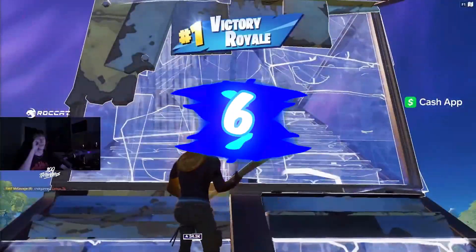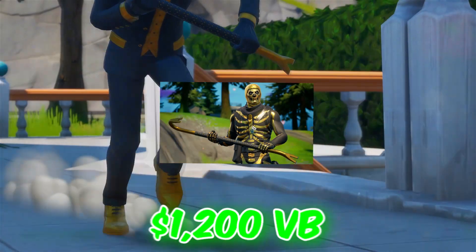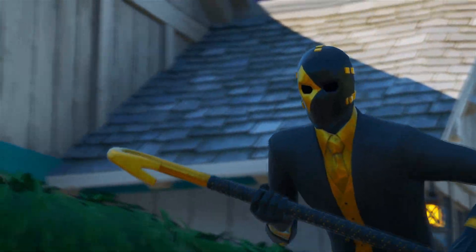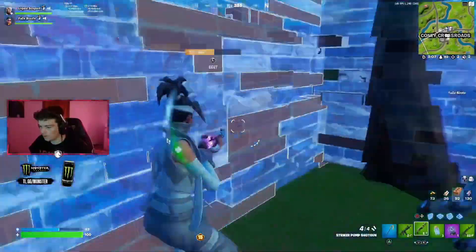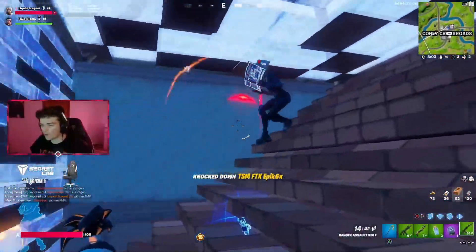That takes us to the number 6 position, and we have the Gold Crow. You can pick this up in the Shadow Pickaxe bundle for 1,200 V-Bucks, which I think is really worth it considering you also get some other pickaxes with this bundle. The design of this is really good — you guys are going to absolutely love it if you don't already own it, and hopefully it does get added back to the game soon.